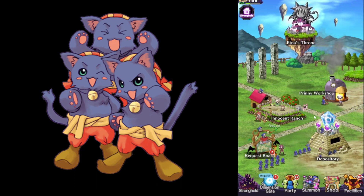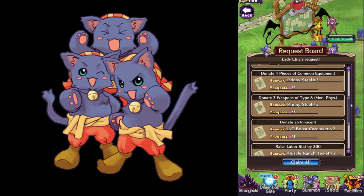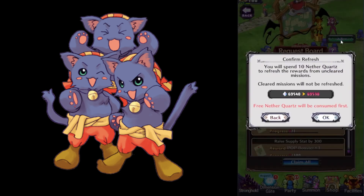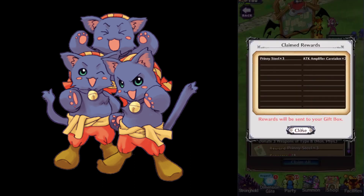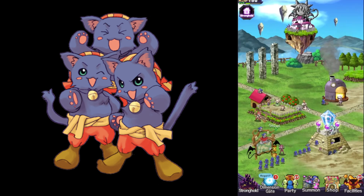The Request Board is a set of missions you get each day, which will grant you a wide range of materials that you can use in the resort. If you want, you can use the Refresh Reward button to get new missions, but it will cost you 10 nether quartz. I would advise against it, since it's better to just farm items and donate them. Remember to do as many missions as possible — you can skip some that give you Prinny Steel, but those which give you Caretakers and Pop Boosters are a must-do each day.